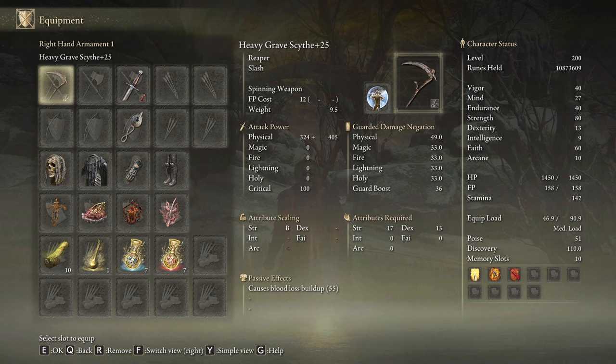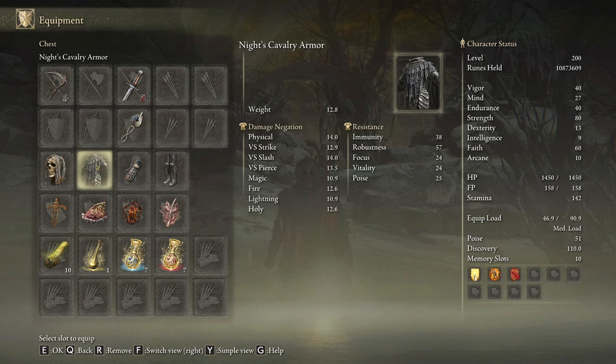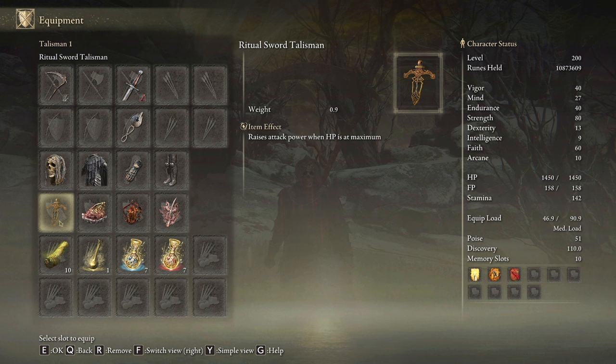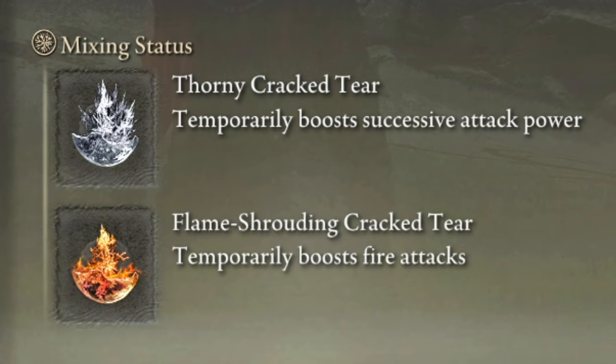We are going to be using the Gravesite on plus 10 with the Spinning Weapon ash of war on the heavy affinity. We need the Ghostslayer Seal on plus 25 to get the most out of the Bloodflame Blade and to cast our main buffs. I am using the Royal Remains Helmet and Gauntlets with the Knight's Cavalry Armor and Grips for good style and to not get interrupted while attacking. The most effective talismans for this build are the Ritual Sword Talisman, the Shard of Alexander, the Lord of Blood's Exultation, and the Rotten Windsor Insignia. In the Physic Flask, the Thorny Cracked Tear and the Flameshrouding Cracked Tear will do the job extremely well.